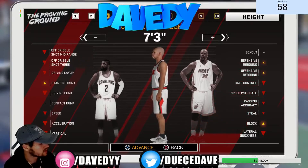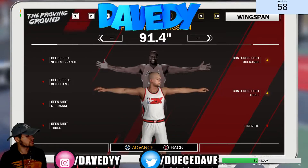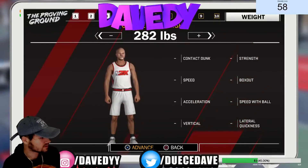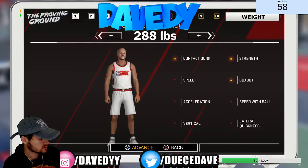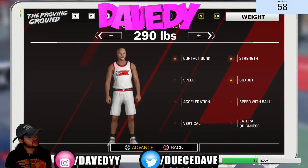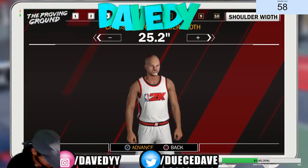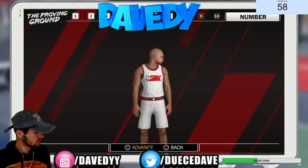I'm going to max my guy's height at 7'3". His wingspan is almost maxed out — he needs long arms to get rebounds, block shots, and get steals. For weight, I didn't want to make him too heavy. On 2K17 my guy was 320 pounds — way too heavy and too slow. So I'm putting my guy around 288-290 pounds. That way he's fast, elusive, and mobile. His strength is still really good and his box out is great. I put left hand because I heard he can shoot better.